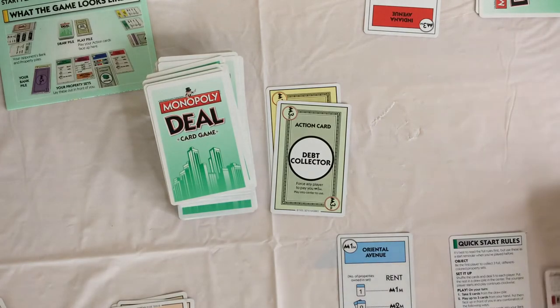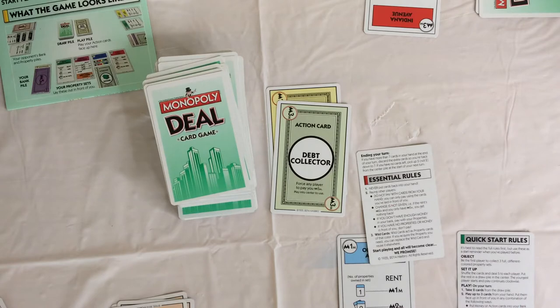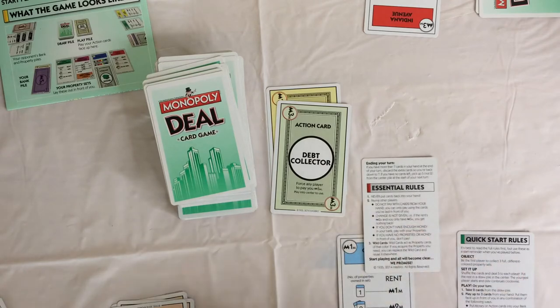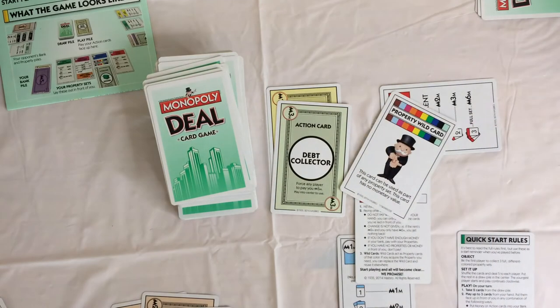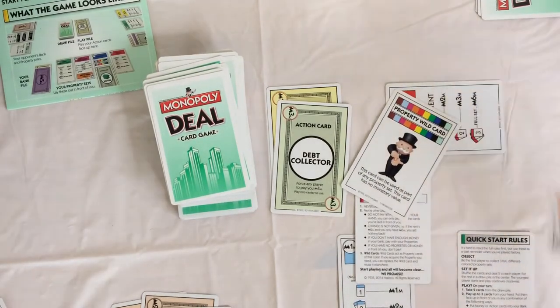Central rules: never put cards back into your hand. When paying others, do not pay with cards from your hand — you can only pay using cards you've laid in front of you. Change is not given. If you do not have enough money in your bank, pay with your properties. If you have no property or money in front of you, you just don't pay. Wild cards activate as properties — this wild card is any property, this wild card is for purple and orange. Complete your sets.